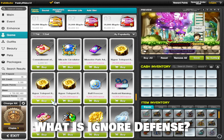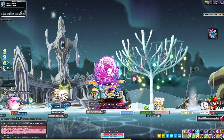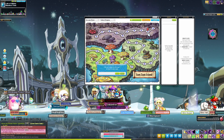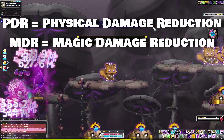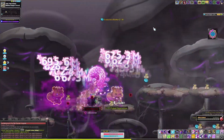Ignore Defense allows your character to ignore a percentage of the leftover monster's defense. Monster's defense is expressed as a percentage and will reduce your final damage dealt by the leftover monster's defense. We also have to define that each enemy in the game has some percentage of physical damage reduction (PDR) and magical damage reduction (MDR). There are some that have different amounts of each, but most enemies have the same percentage.